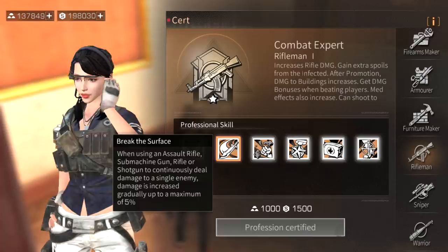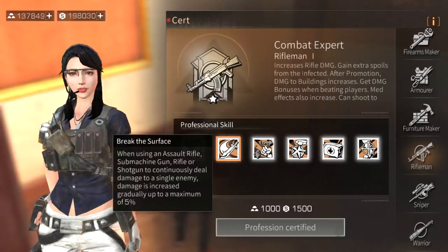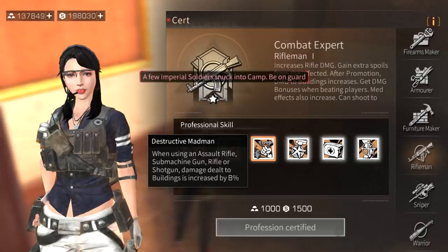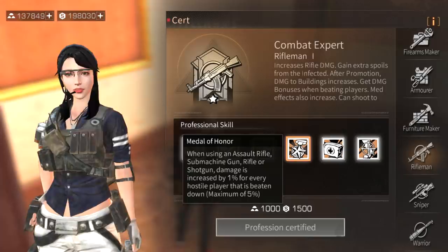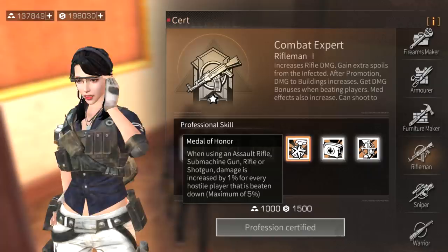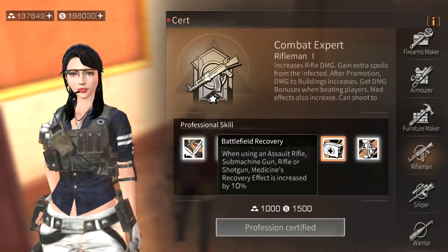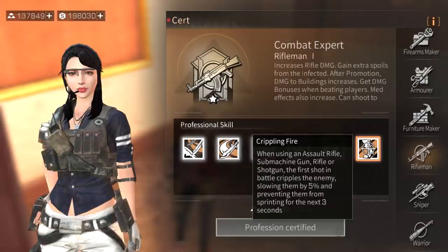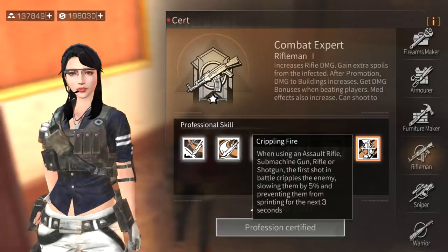Rifleman's break the surface skill - when using an assault rifle, SMG, rifle, or shotgun to continuously deal damage to a single enemy, damage increases gradually up to a maximum of five percent. Destructive madman increases damage to buildings by eight percent when using an assault rifle. Medal of honor increases damage by one percent for every hostile player beaten down, maximum five percent. Battlefield recovery increases medicine recovery effect by ten percent. Crippling fire - the first shot in battle slows the enemy by five percent and prevents sprinting for three seconds.